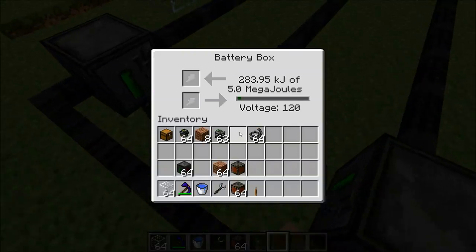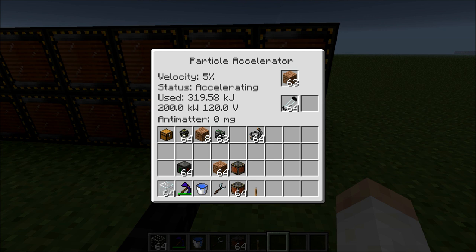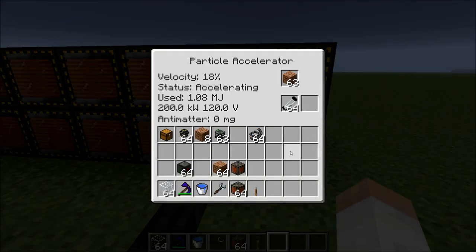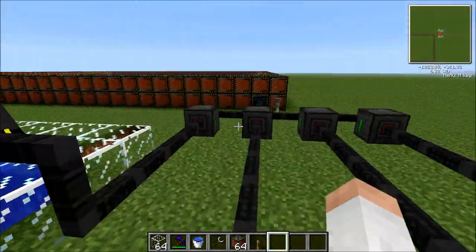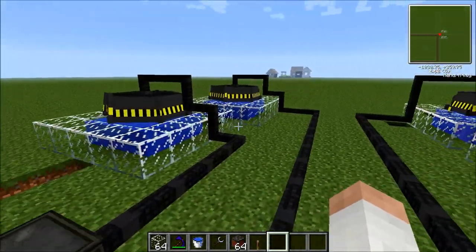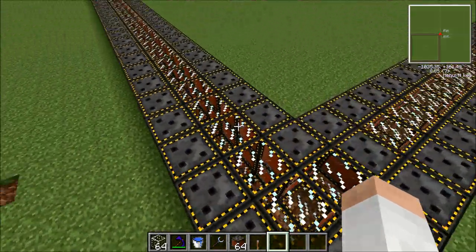Once this is producing enough electricity, which it should be right now, you turn it on. As you see, the velocity percent is going up there — it uses up a lot of electricity. Four fission reactors are good enough to run this thing. However, this is not renewable because every 30 minutes you have to replace the fission fuel rods. I'll figure out how many solar panels you need to run this, but for now I recommend these four fission reactors before going deeper into the knowledge of Volts.